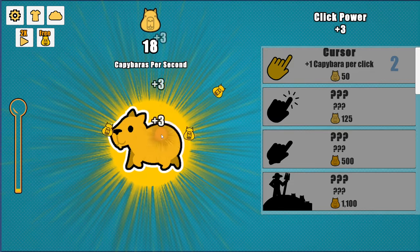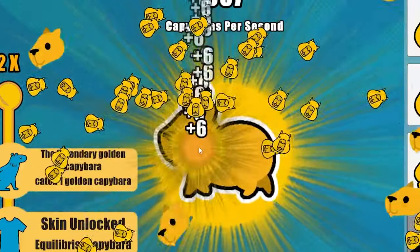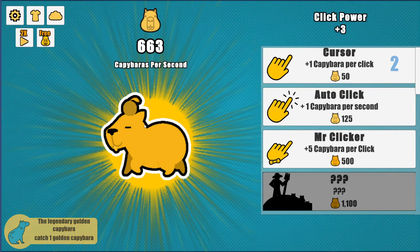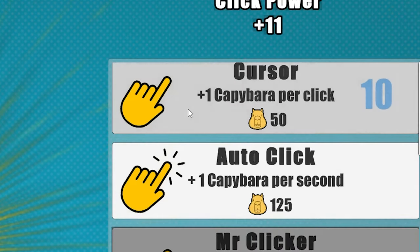I've got my trusty auto clicker, so we're just gonna start auto clicking away for a little bit. Look at that — automatically going up and we're getting so many things. Let me pause the auto clicker for a second. There's a legendary golden something — okay, I didn't even have time to read any of that. You guys can go back and pause if you want to read it.